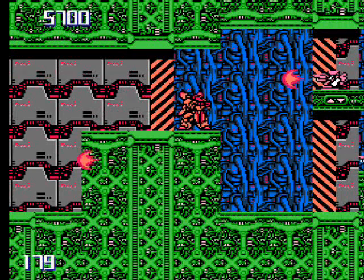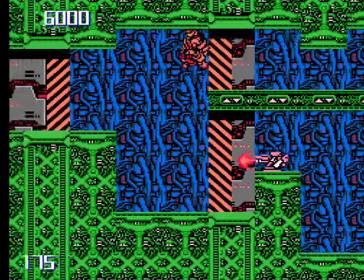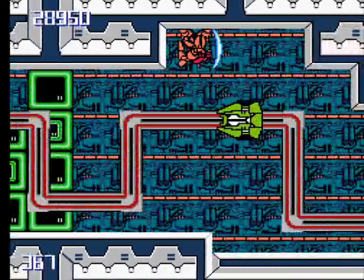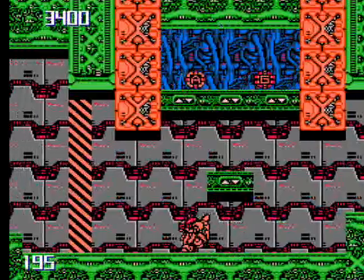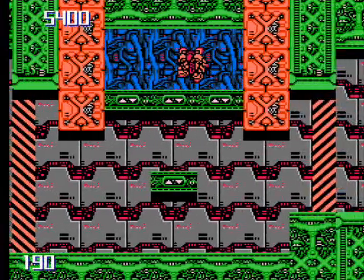You can only take one hit and you're dead. Like any good shooter, there are power-ups to assist you. The P icon is the power beam, which is a larger and more powerful projectile than your normal gun. The S icon is a shield that will protect you from enemy bullets, but lasers and the physical enemies themselves will penetrate the shield. The G icon will give you a gravity fireball that will render you invincible when changing gravity, in the form of fire.